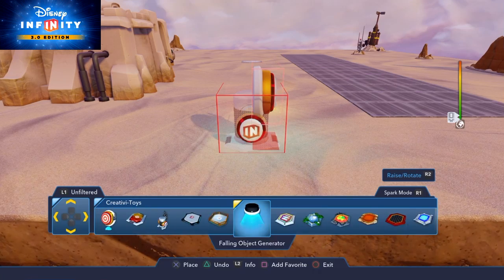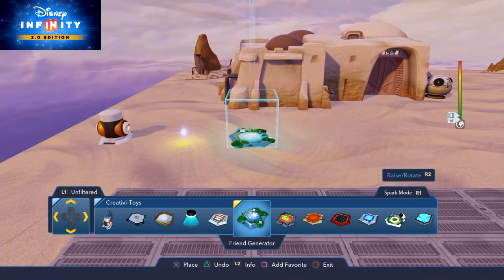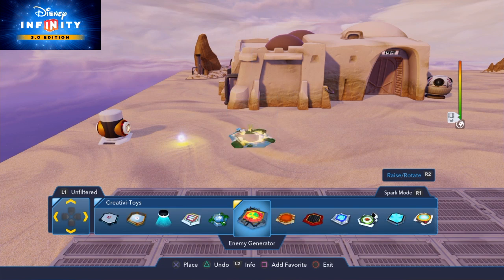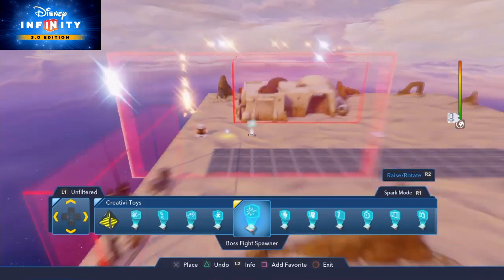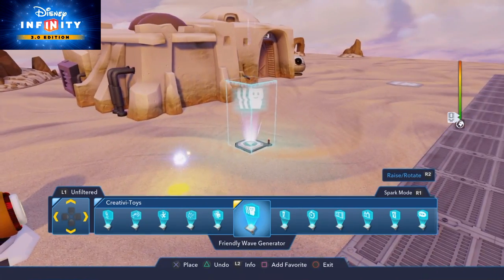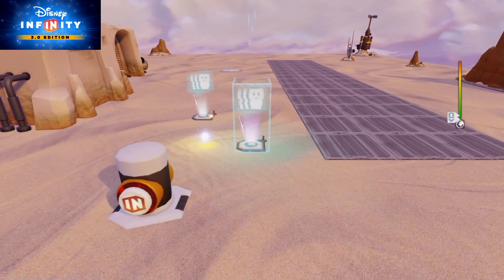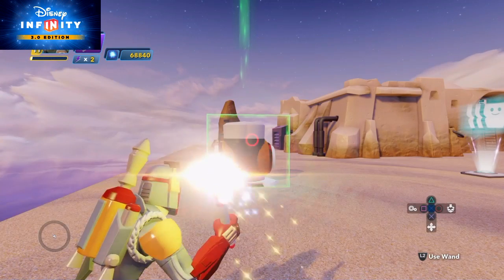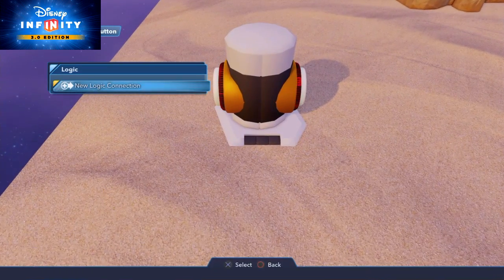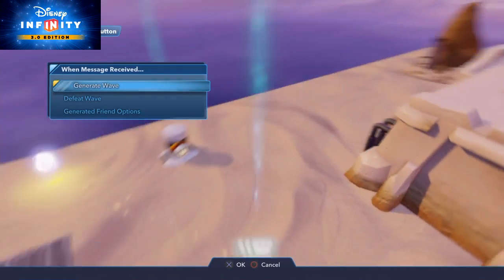I'm going to move across to the friend generator — something that can make characters appear on screen. Like I've shown in other clips, if you use the full friend wave generator you can get three or four appear in one go. I'm just going to set this wave generator up to have some individuals appear for me to rescue.